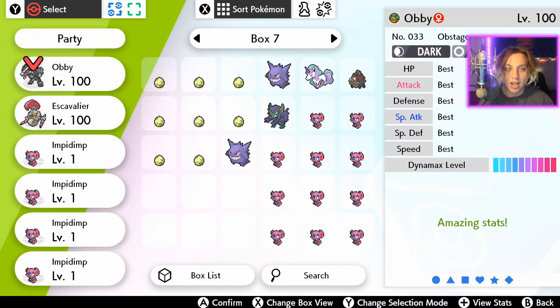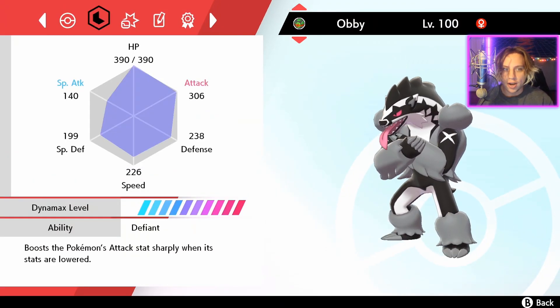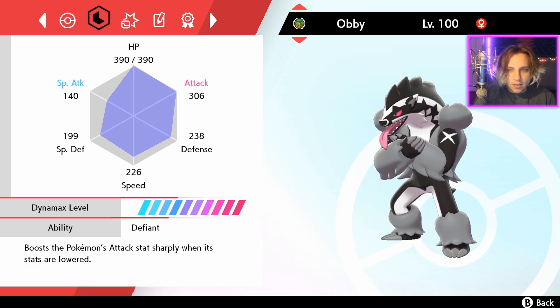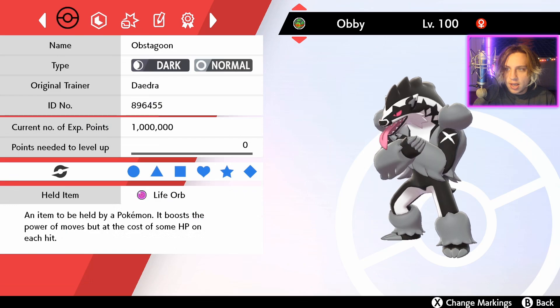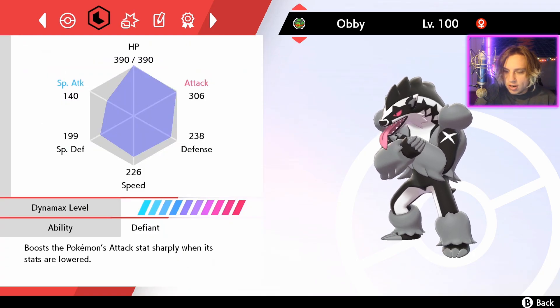Obstagoon is definitely a really good Pokemon in Generation 8. A lot of people are sleeping on Obstagoon — it has a bunch of potential and other really good abilities, not just for raiding but for competitive too. This EV spread of 252 HP, 252 Attack is more tailored for raid battles, though you can take it online. Throat Chop definitely came in clutch, and if we had un-Dynamaxed we would have just ran Payback. Defiant would help out tremendously.